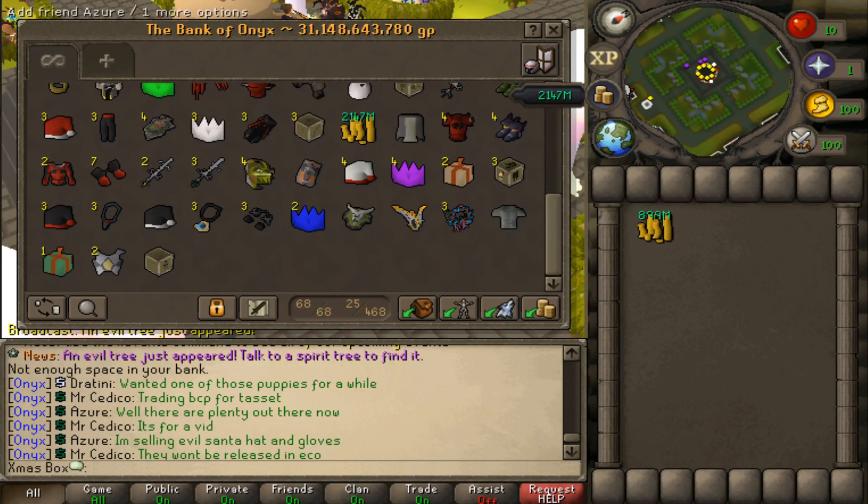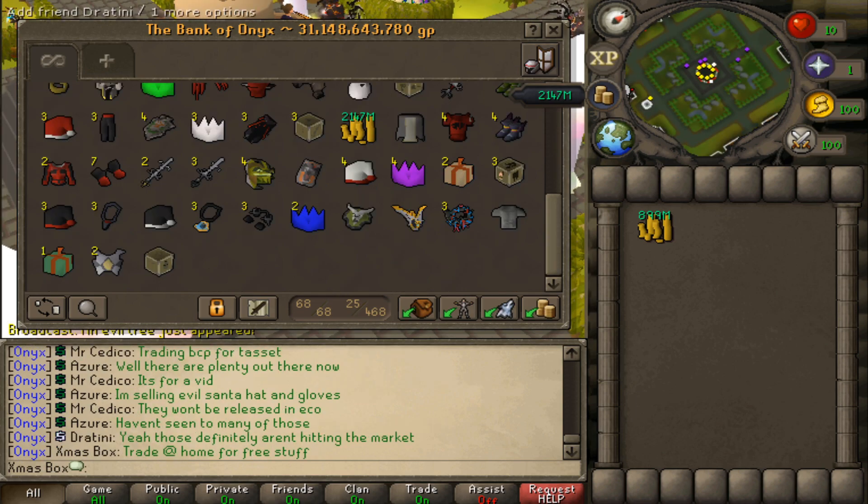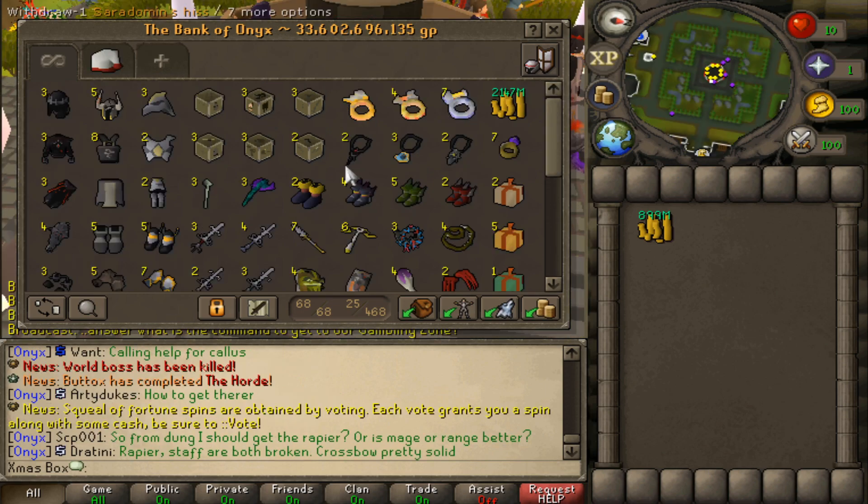Yo, look at the chat — everybody's wondering. Yeah, these most definitely aren't hitting the market. Look at the world map, literally everybody just swarmed to me. After a tedious bank sort later, boys, we've sorted it and organized it a little bit. As we said earlier, just over 5 bill cash — that's kind of crazy actually.